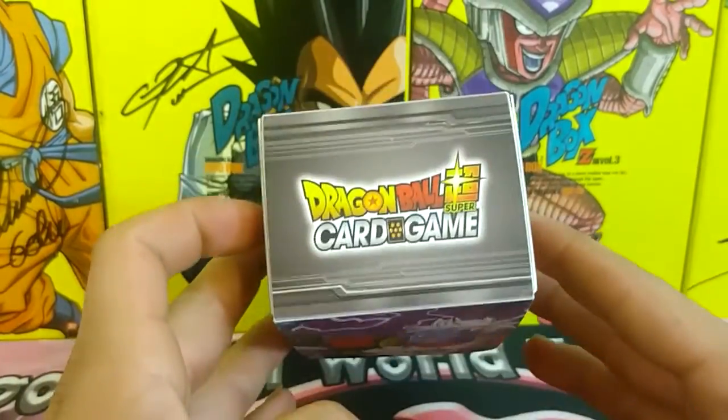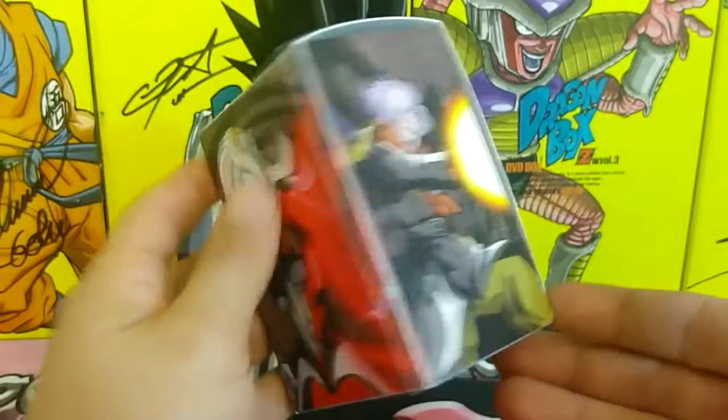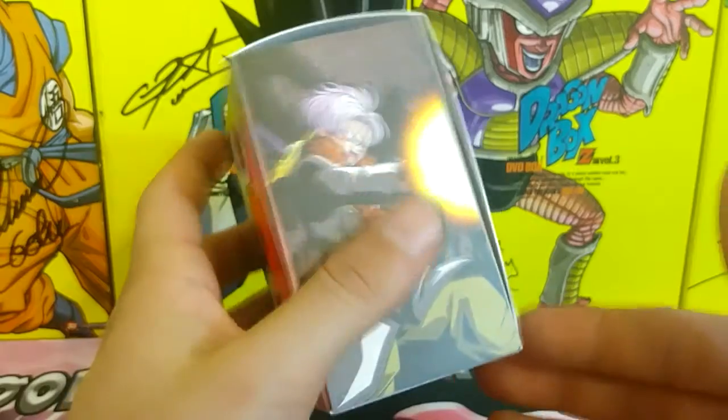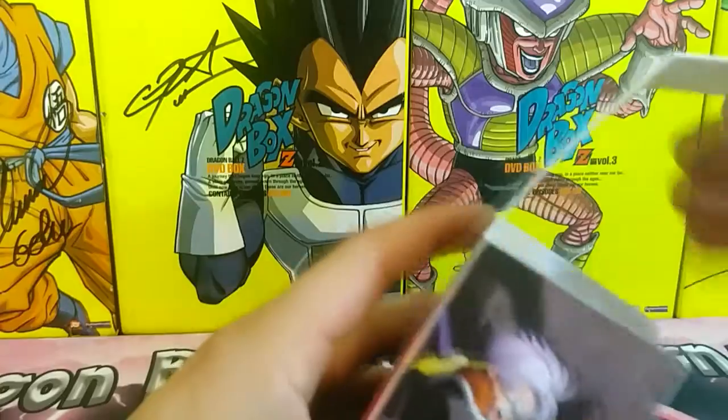Here's the front of the box, the top of the box, the side, and the back where you got Mira and Future Trunks, and the Dragon Ball Super Card Game logo on the bottom. Anyway, let's open it up and check the cards out.